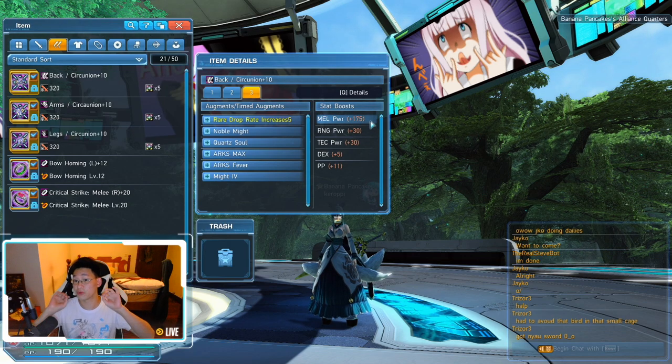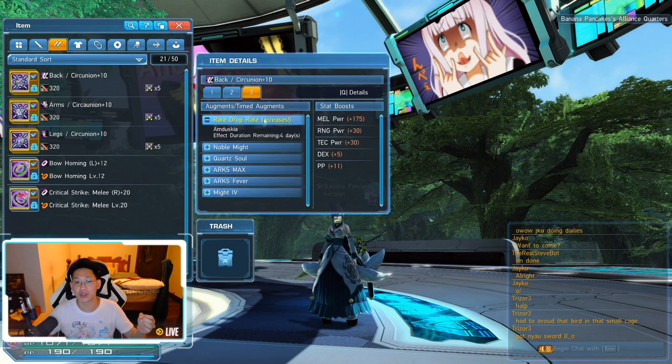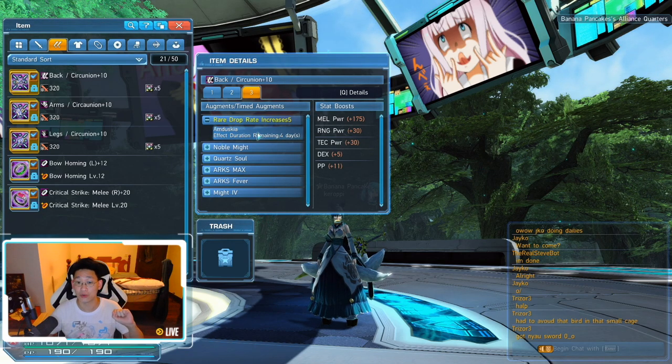So now we're back in the game. A lot of people are going to start flipping out because it says right here that I have 175 melee power, and if you guys remember it said I would only get 100. Am I sacrificing 75 melee power just to gain 50 HP? No, that's not the case. The reason my melee power shows plus 175 is because of this rare drop increase from Amduskia — this melee power only works when I am in Amduskia. This is a crafted time skill.